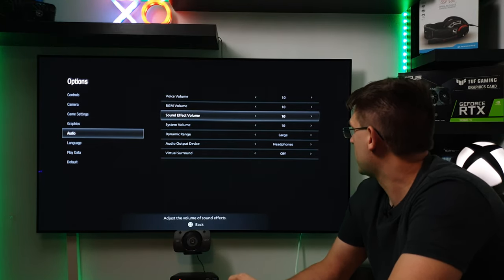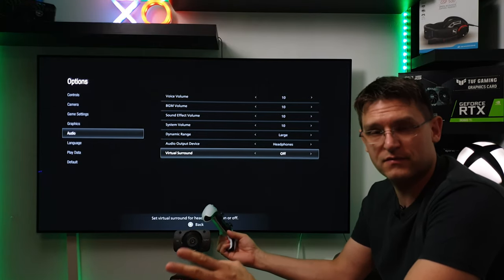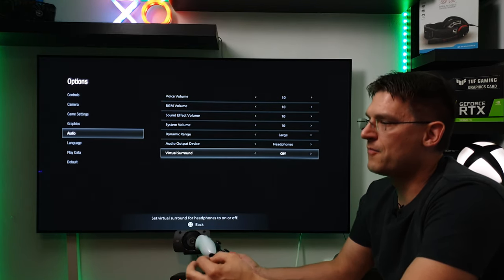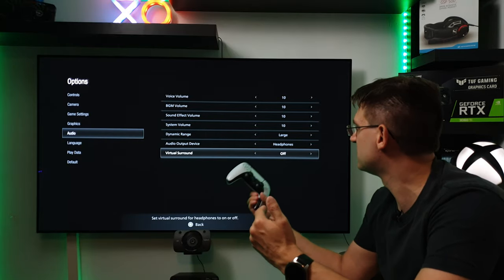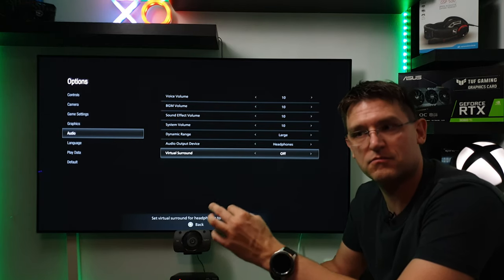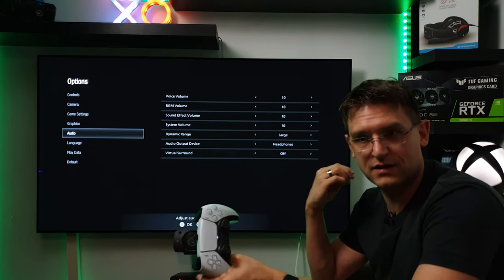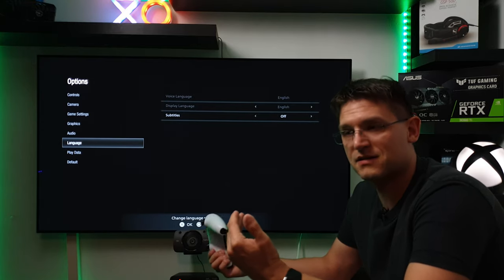For audio, I changed dynamic range from small to large. Headphones was already pre-selected. I haven't tried virtual surround — the default is off. I have to say, in terms of sound I'd rather have a good stereo headphone than virtual surround. The sound in this game is really great and absolutely creepy. With headphones it really sounds as if you are in the game, completely in the world.